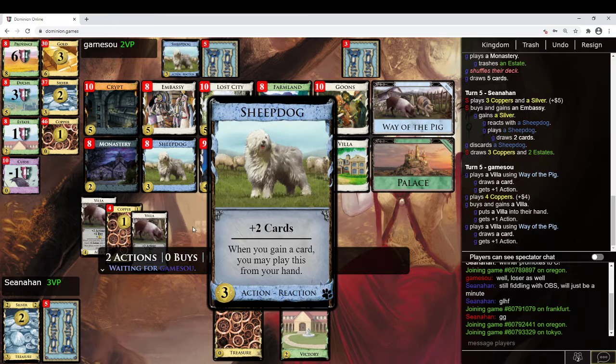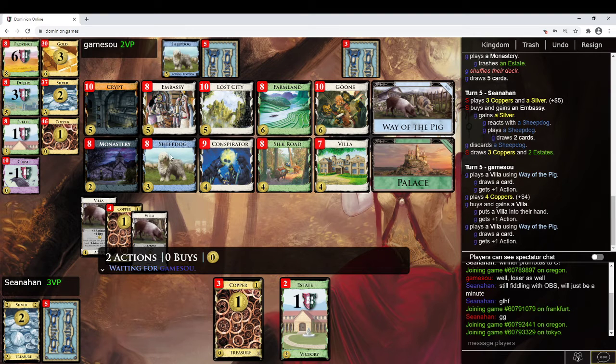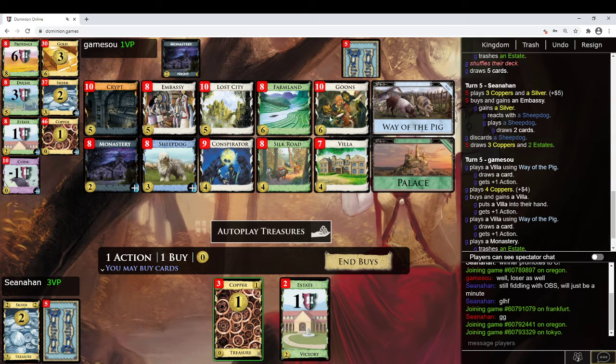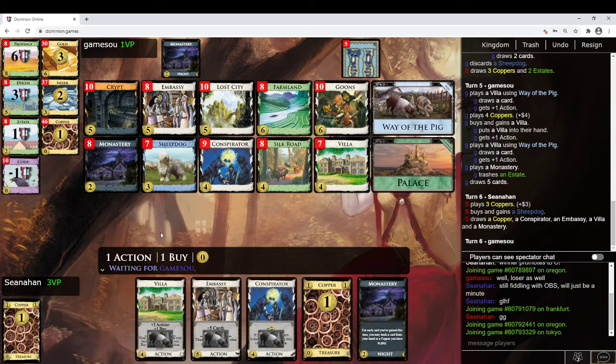You can also draw with the Sheepdog during your buy phase, like when you gain the Villa, you can draw with the Sheepdog react. So there's some neat interactions there. They don't have a Goons yet, they don't have any Embassies, so I feel okay about this game now.